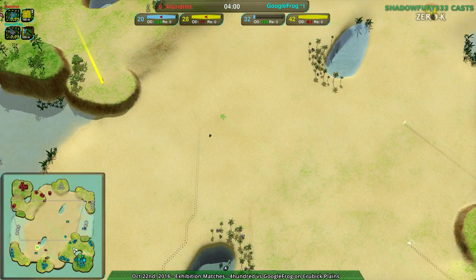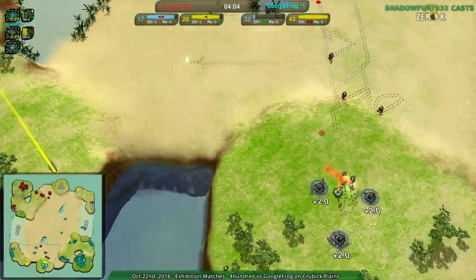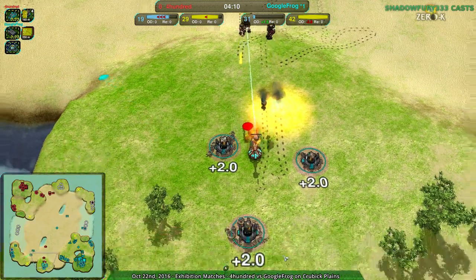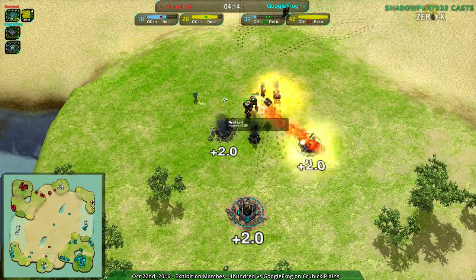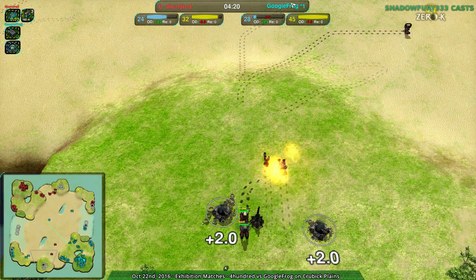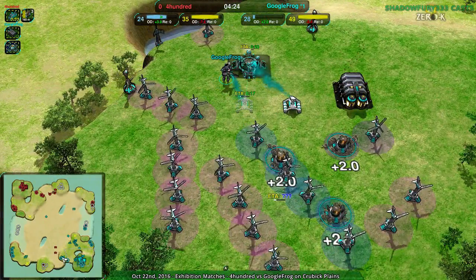Looks like the scythes are going to the center of the map — probably going to build up from there. At the same time, the Pyros are dealing a lot of damage, or at least a fair amount. One of them goes down to a Lotus, but the others will be able to take out the south side. So 400 will get their revenge. But Google Frog at this point is so far ahead — not only that, 400 hasn't even spent all that money. They have so much in reserves, while Google Frog has spent all that and maintained roughly a 10 metal per second advantage for the last minute.